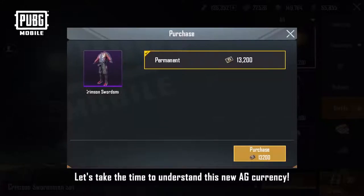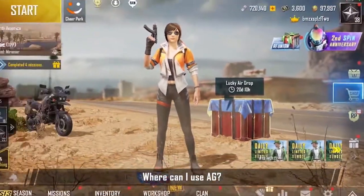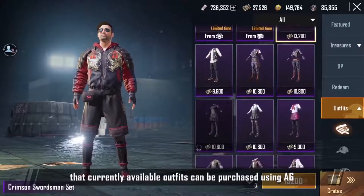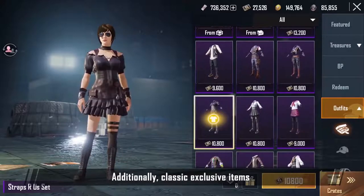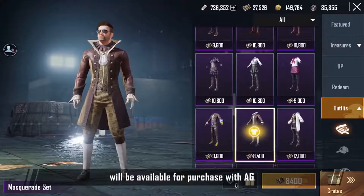Let's take a moment to understand how this new A.G. currency works. Where can you use A.G.? The shop has already been set up so that the currently available outfits can be purchased with A.G. Additionally, classic exclusive items will be available for purchase with A.G. as well.